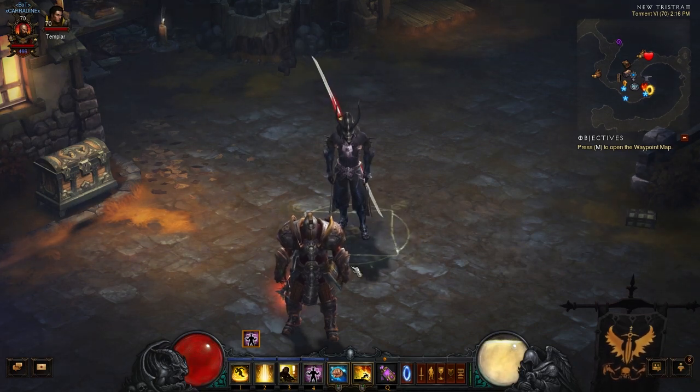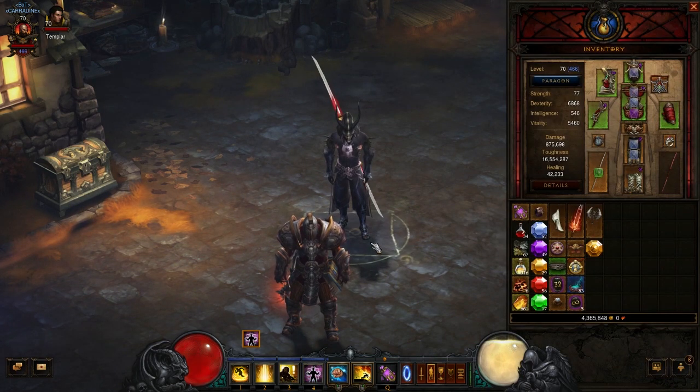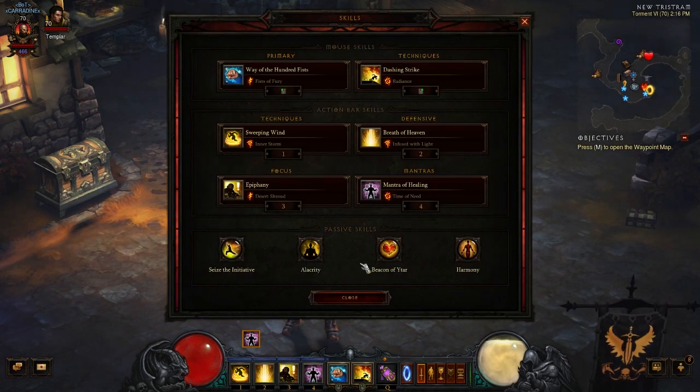We're back with a monk build, and this is an impressive one. The monk wasn't the strongest DPS prior to patch 2.1, but they made some changes and buffed a bunch of old set bonuses. We'll go over the build quickly, cover the skills, explain how it all works together, show you the gear, and then get some gameplay going to show just how strong this can be.